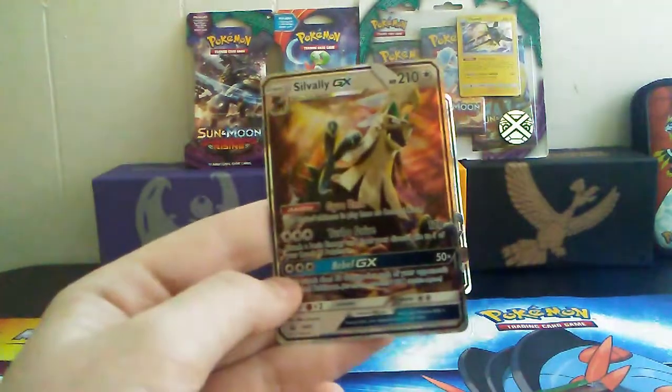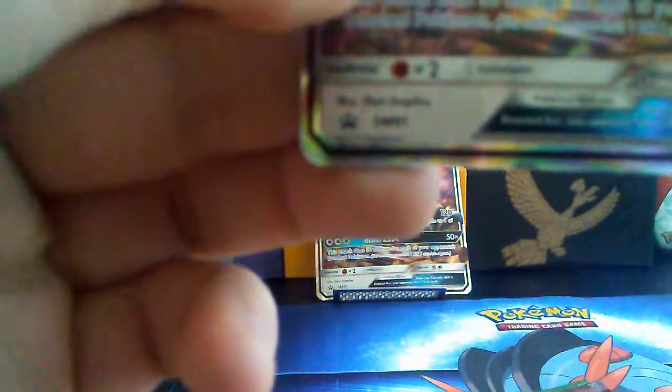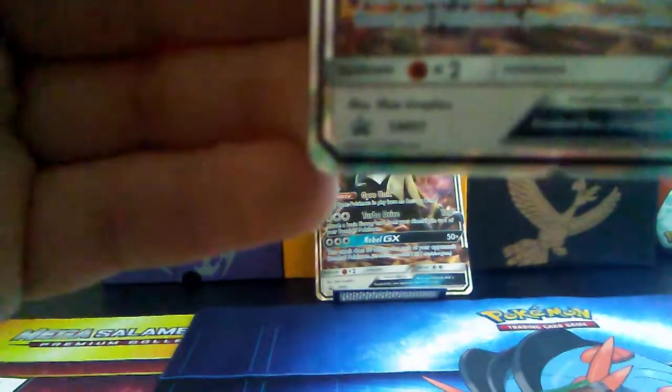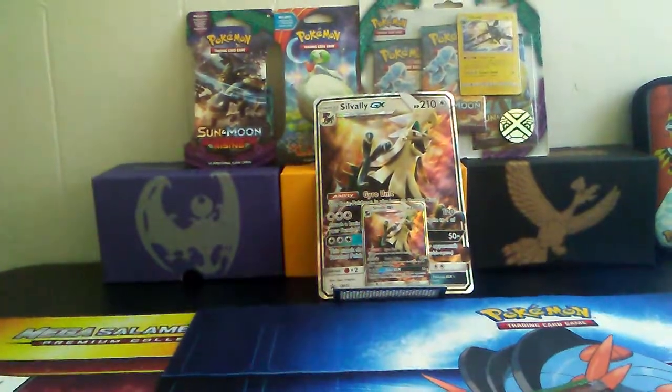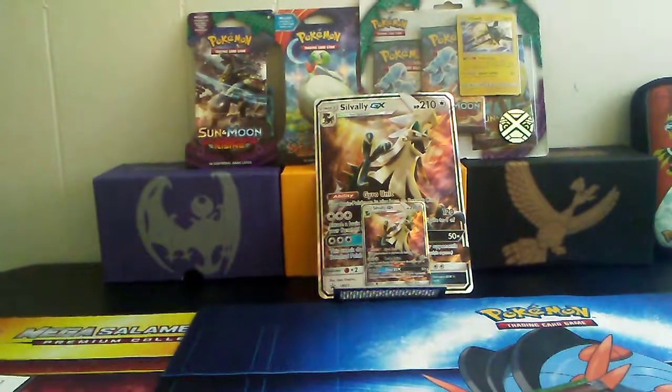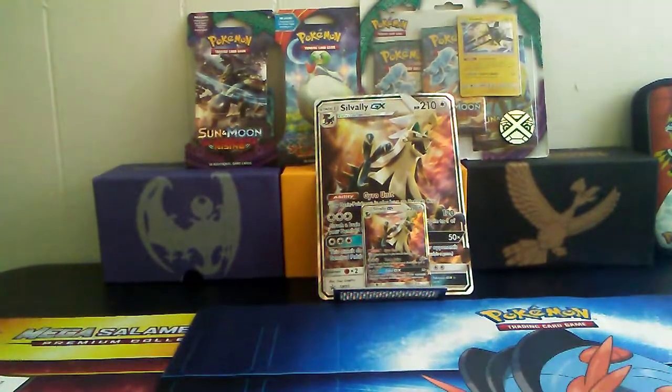So here's the Sylveon GX card — it is promo number 91. I'm going to set that up in the back, same as the Jumbo card there. Let me know in the comments if you want that added to our live giveaway that we are doing at 100 subscribers. And here are the four packs.